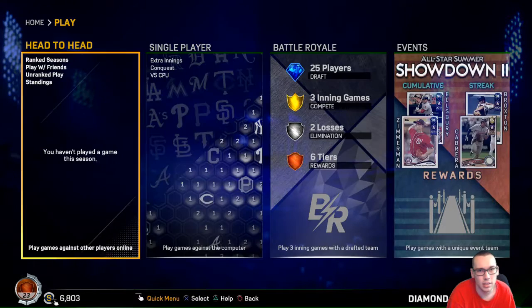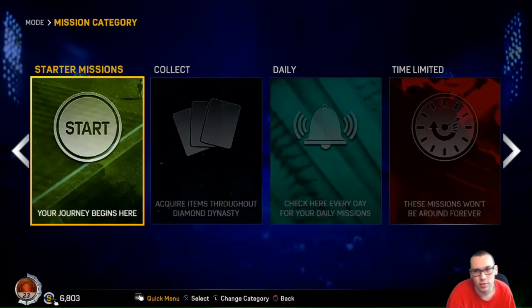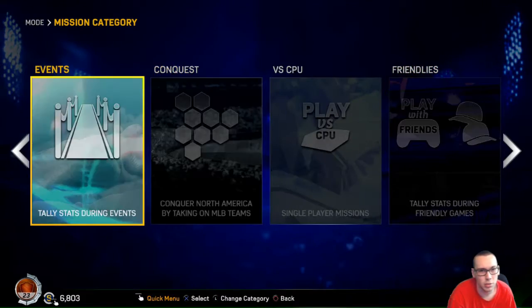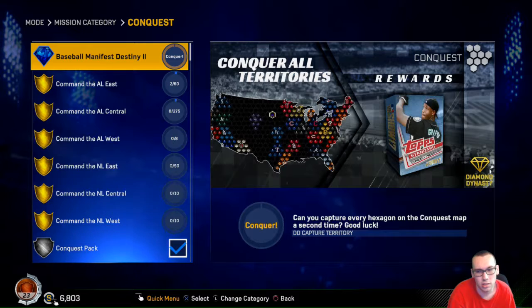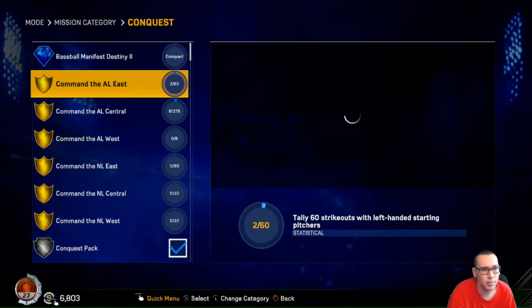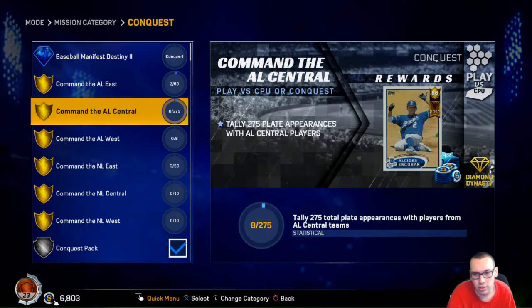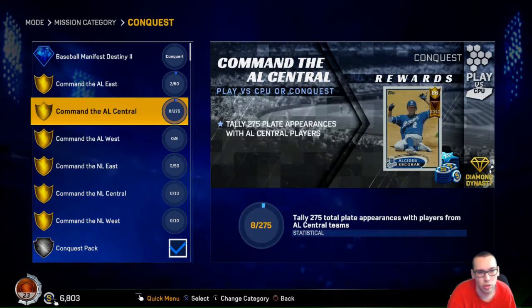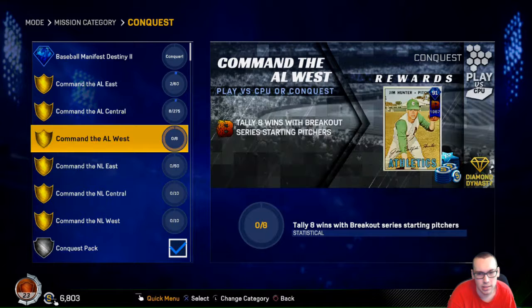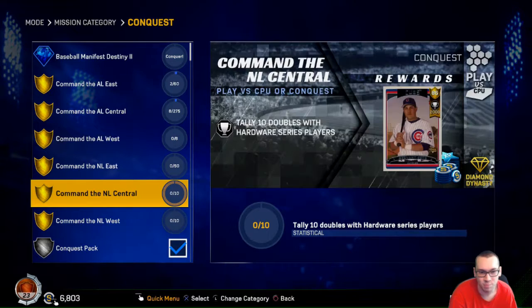There are a lot of things I should be showing you - like Conquest. You can conquer it twice. Can you capture every hexagon on Conquest a second time? You can get some cards just by total plate appearances. You can get this Exibit - sorry, veteran 2012, 86-rated gold card. Tally 8 wins. There's a lot more things you can do after you conquest it once.